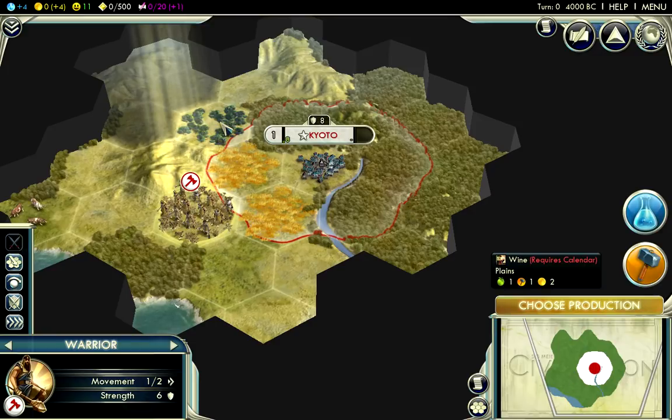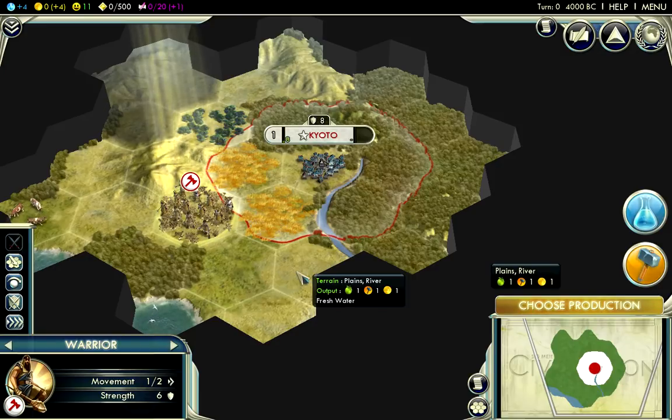There's a third kind of resource called the strategic resource which, as its name implies, is very strategic because it lets you build stronger units and buildings. Strategic resources are things like horses, iron, and coal — they are not visible at the beginning of the game. You need to research certain technologies to reveal them, and then you can harness them for your own good. Basically, the more resources around the better — make sure you get them within your city's borders, because they will make a huge difference in how strong and powerful your empire is.